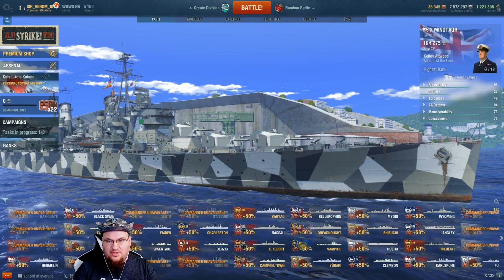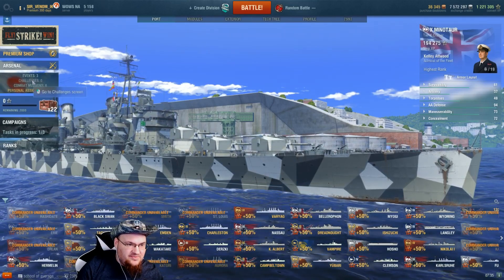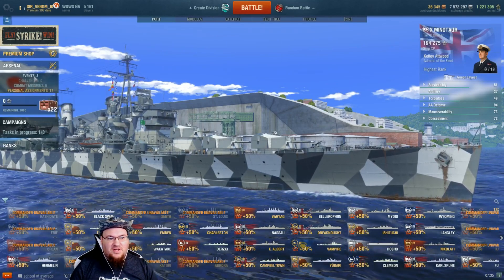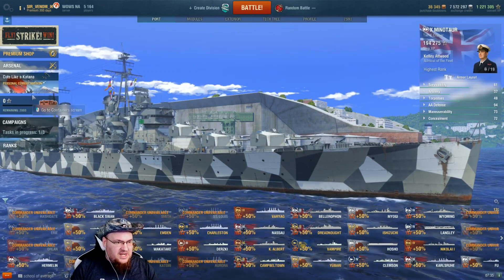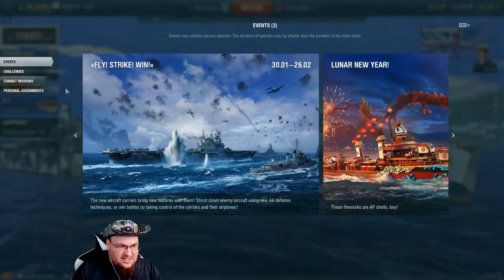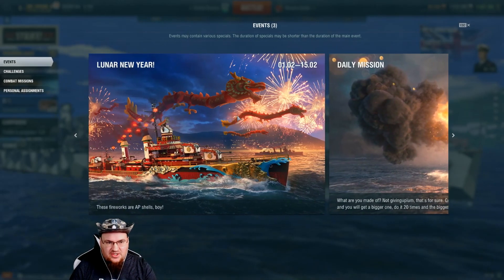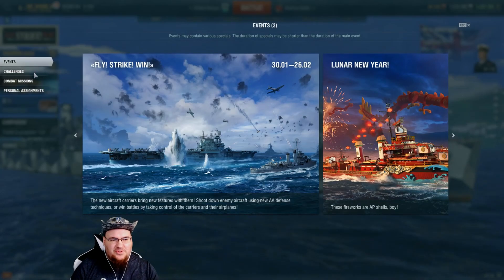We are covering personal assignments and personal missions. This will be a guide over this entire box right here — your events, your challenges, your combat missions, and your personal assignments. First of all, we are in port. It is right here just above where your boxes will be. Go and click on Events. This is everything that's going on in the game right now: daily missions, your lunar new year, your fly strike wins, or whatever campaign or whatever nonsense Wargaming has for you to do.